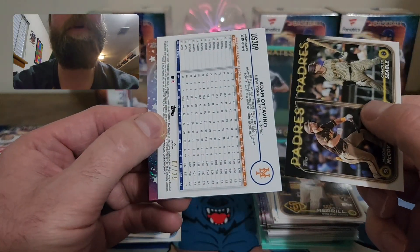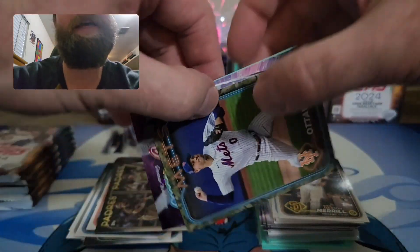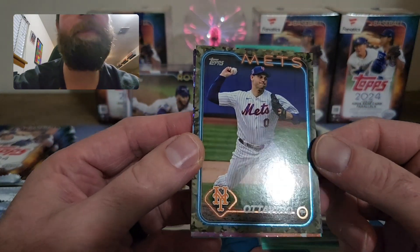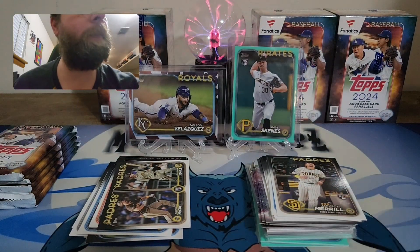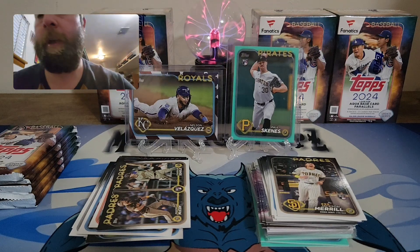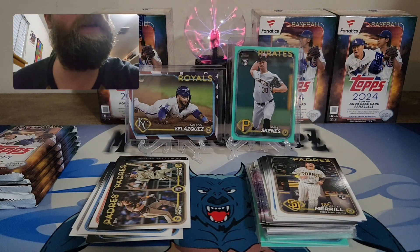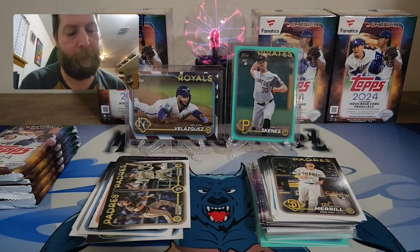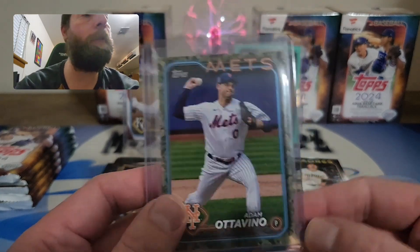Adam Ottavino to 25 — this is a Mother's Day or Father's Day camo card! Oh nice, it IS a camo! This is the first time I've hit one of these. What a nice camo — wow! I don't know, this is going to be tough, these two blasters are neck and neck. The camo to 25 is the lowest number I've ever hit. That is a sick looking card with the Mets and the camo.